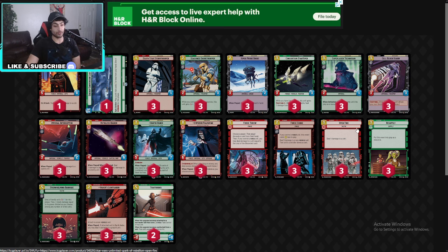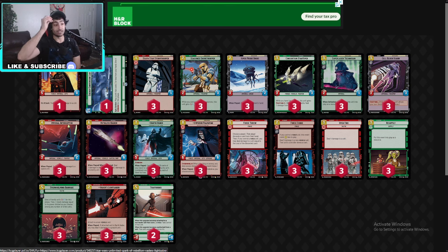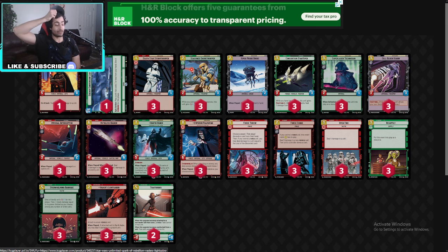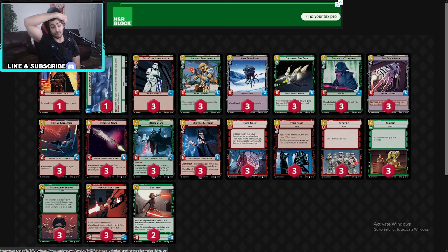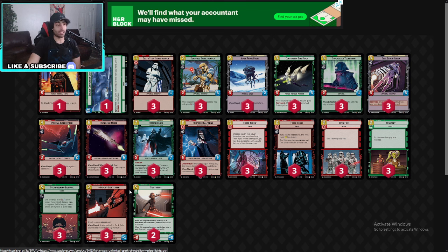He's running Force Throws, Force Chokes, Open Fires, Overwhelming Barrage, Vader's Lightsaber, and Traitorous — Traitorous being the only one at two, everything else at three. This is a force Vader, so he can reliably every single turn seven use a Force Throw, pull out Vader's Lightsaber, and just do so much work disrupting the opponent. This is a very strong deck at turn seven. The only things I might switch out: maybe you don't need the Vader's Lightsabers, the Shoretroopers, or the Ruthless Raiders — Imperial Interceptors do all the work in space.